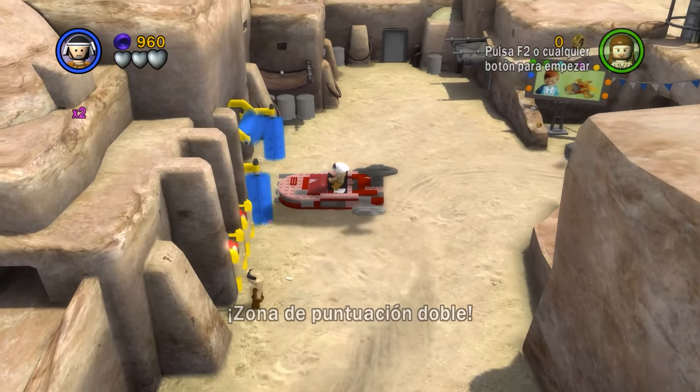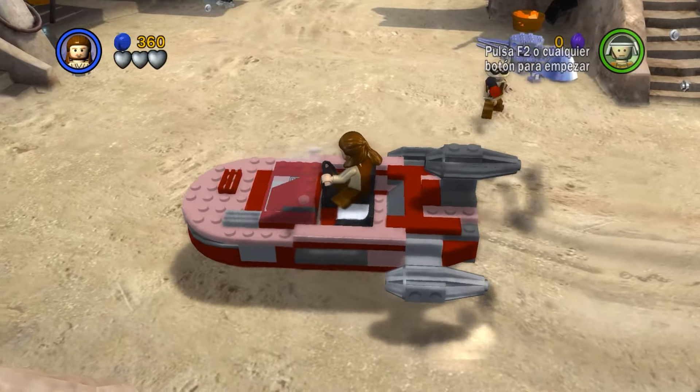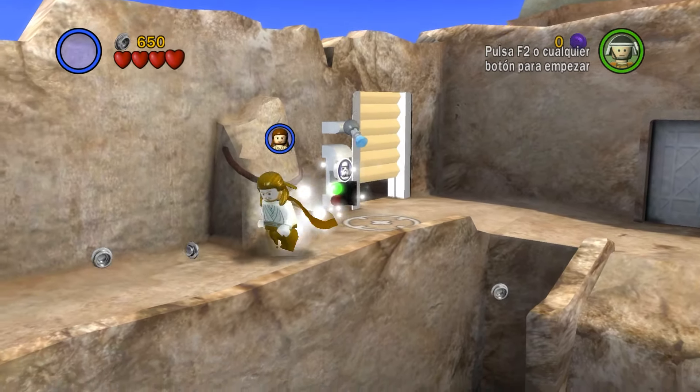Did you know you can actually take your speeder to the car wash on Tatooine, or rather the speeder wash? First, bring the speeder from the start of the Mos Eisley spaceport mission, then jump up here and open the stormtrooper door.